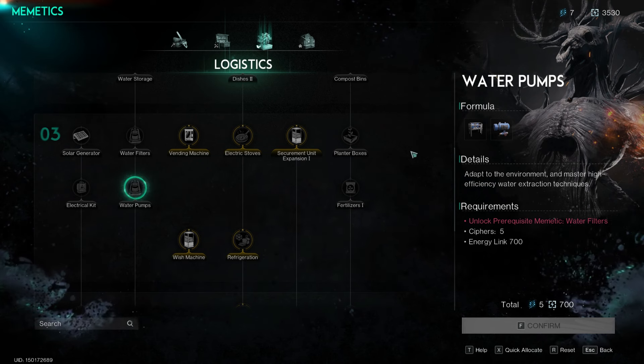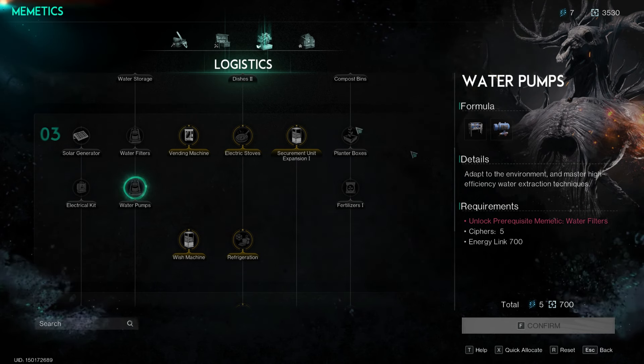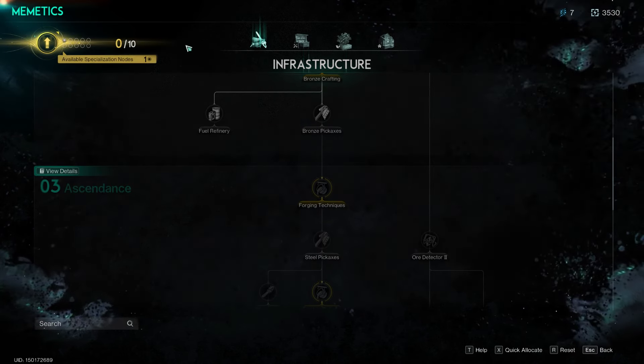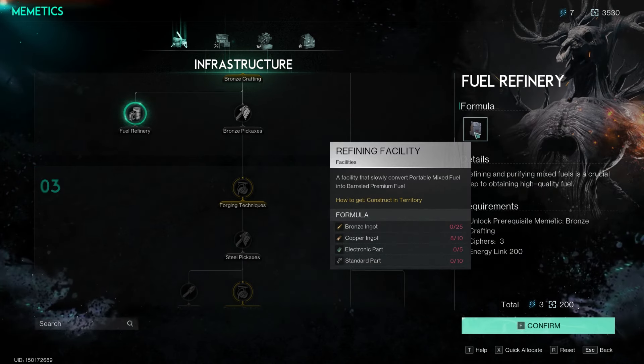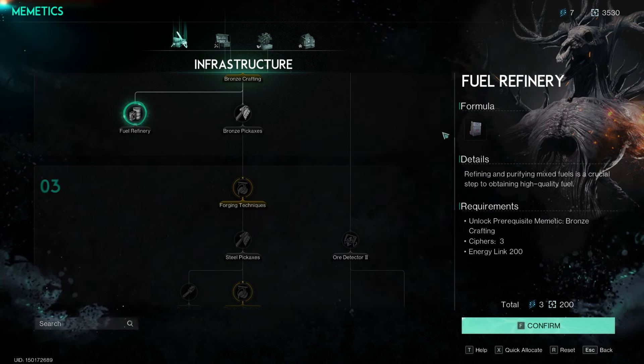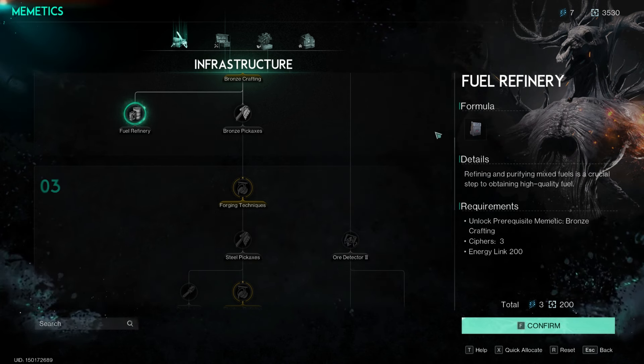Next, deposit this oil into a fuel refinery, which you can unlock in the infrastructure tree of the memetic menu. After building the refinery at your base and depositing 10 barrels of crude oil, the refinery will take a short time to produce 5 portable mixed fuel.